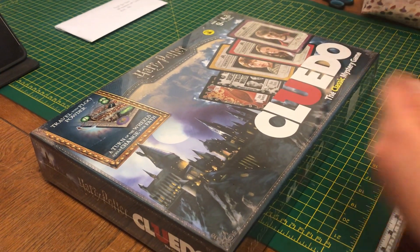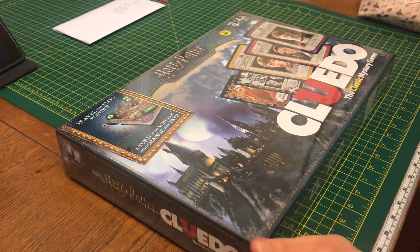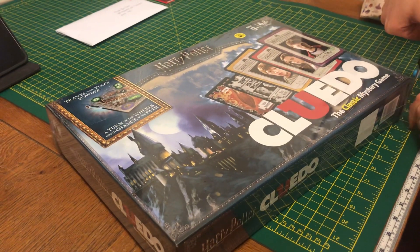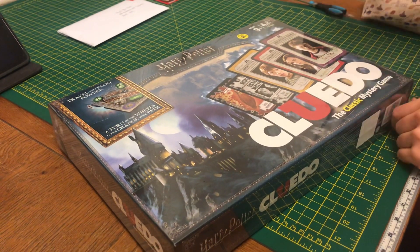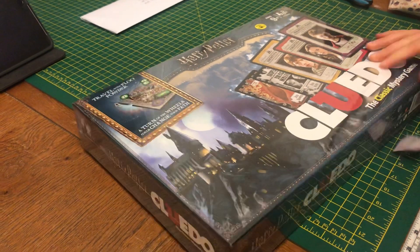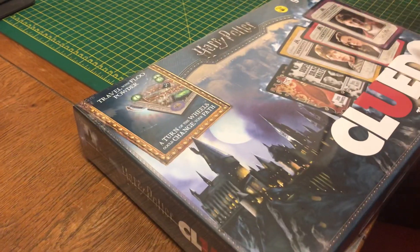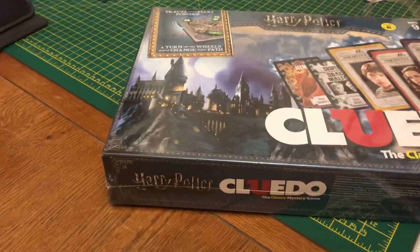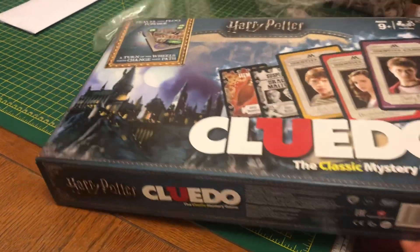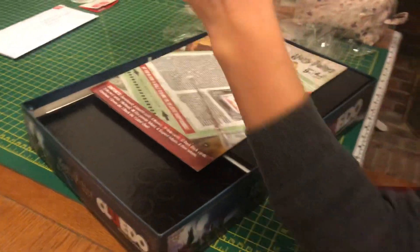We got this awesome Harry Potter Cluedo game which we found in a supermarket and we're just gonna unbox this now. I haven't played Cluedo in ages - this will be interesting. It looked pretty cool. This one says 'travel with blue powder, turn of the wheels could change your path.' So let's see who's on the evil side and who's on the good side.